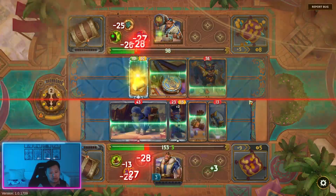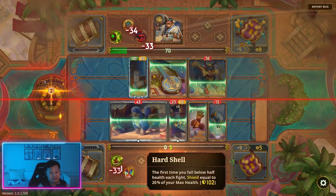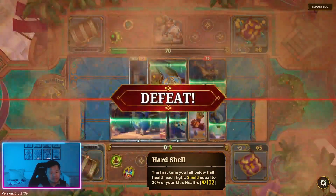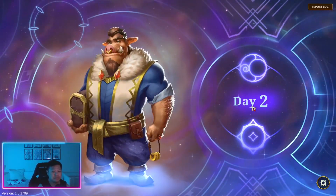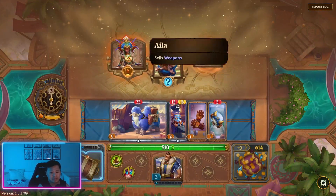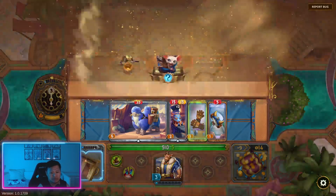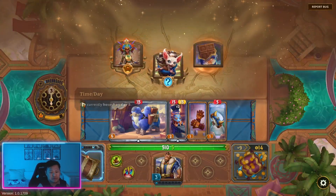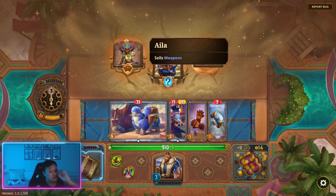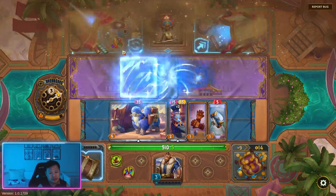I think we lose this. Yeah — damn. Let's get more weapons. If we see properties, I want to go for a property. But I think at this point let's see what we can get.